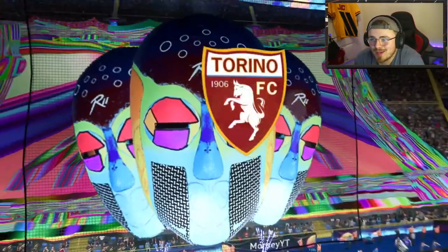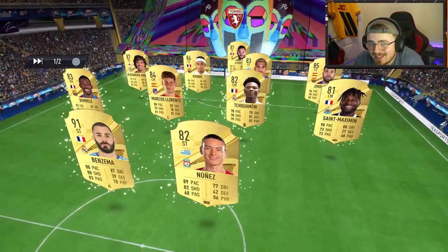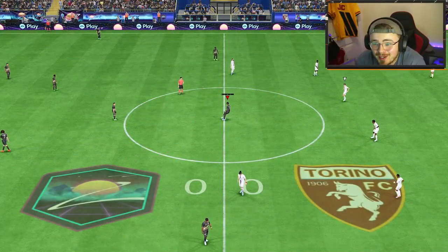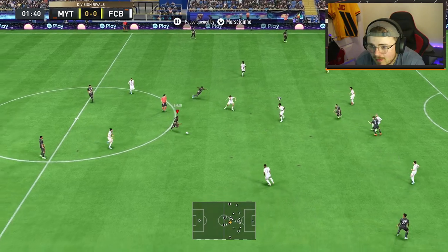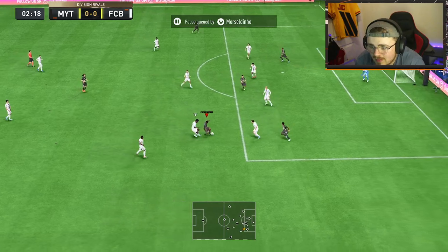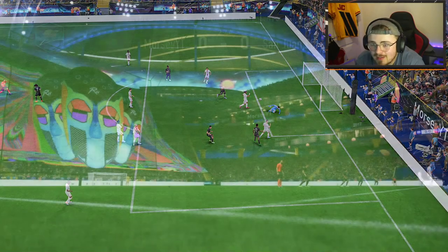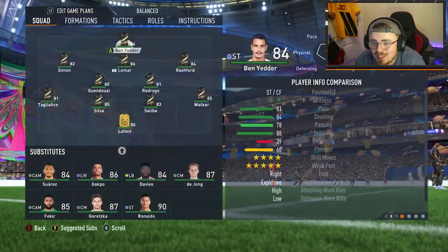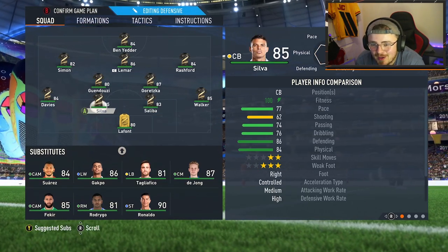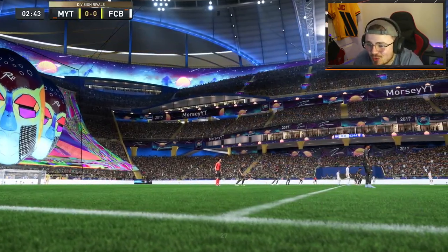We're up against FC Bale rocking the Torino badge. Lorice is there again — I honestly can't escape Ronald, he's everywhere, he's an absolute beast. We'll keep our Gueundouzi on for the morale boost alongside Lamar and let's destroy this man. First impressions with the card — he feels pretty quick, pretty responsive.